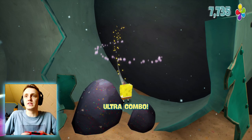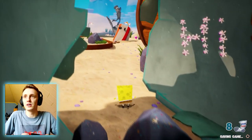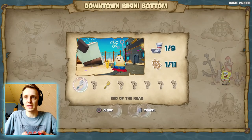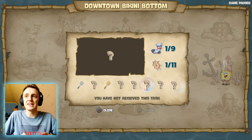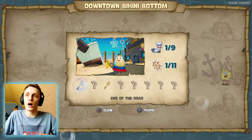Oh, there's a sock — another sock! If I go to the main menu I can see how many collectibles we need: nine socks, eleven steering wheels, and eight golden spatulas.